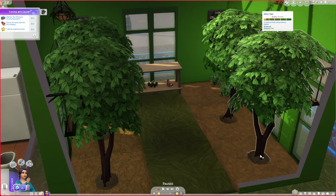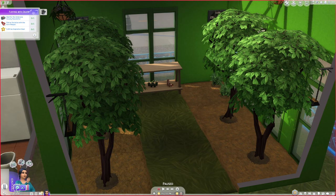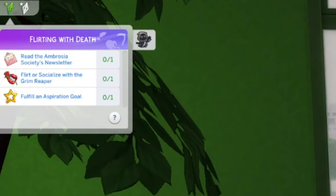Under the Flirting with Death activity, you have to get the Ambrosia Society newsletter, which just randomly comes in the mail. Your Sim reads it — it doesn't really provide a lot of information, to be honest. That seems to be an activity every single week.